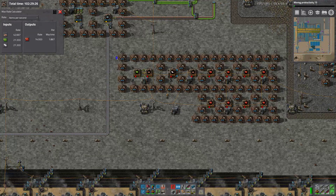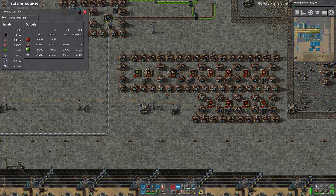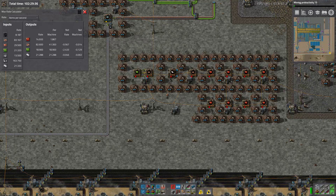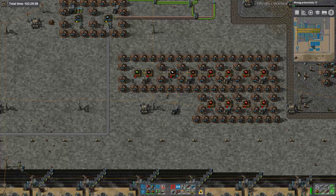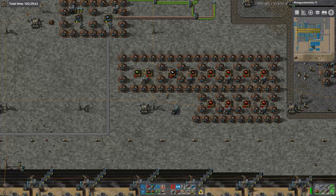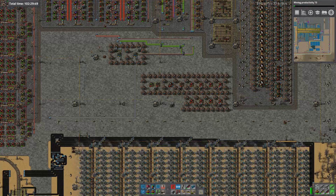The slight fly in the ointment is that this build doesn't make enough green circuits. So I would need one extra green circuit machine spread across the four builds - four of this and then five of this. But anyway, that's the bean counting. That's what I was going to do today, but we're out of copper and that's more pressing.